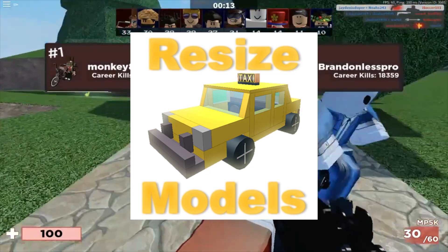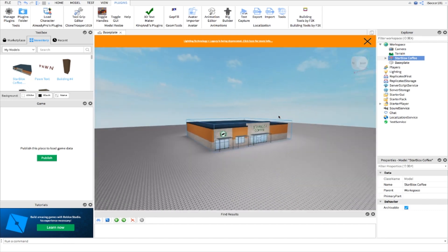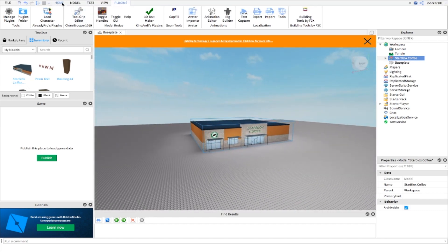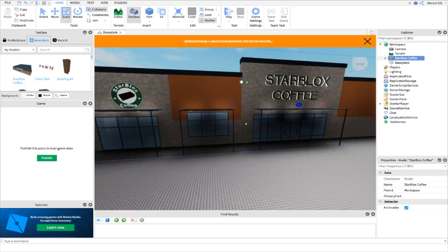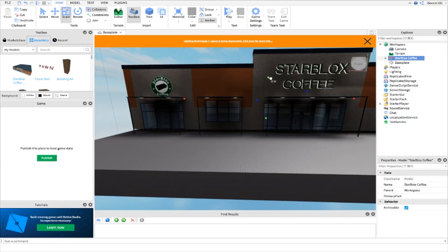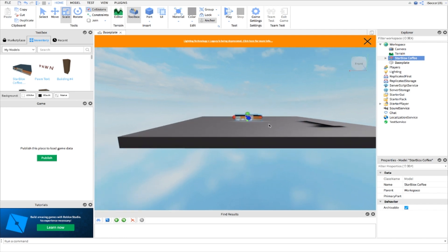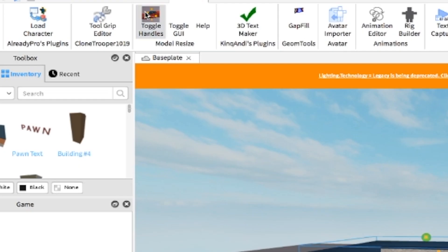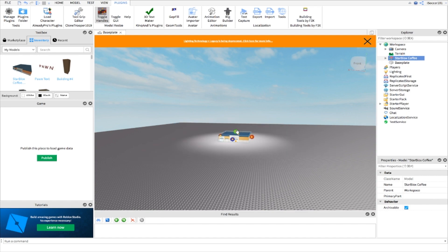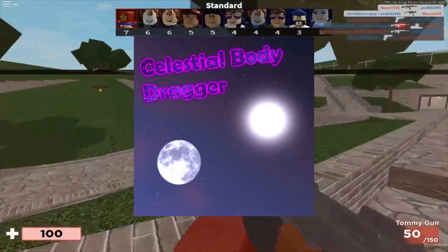Coming in at number four: Model Resizer. Model Resizer is actually a good plugin because, as you may notice, the resizer that they have in studio actually has a limit. When you use the Model Resizer plugin it's actually unlimited, so you can resize it however you want. If you use studio it has a limit, so it's a bit hard to resize, which is why I recommend you guys use the Model Resizer plugin.